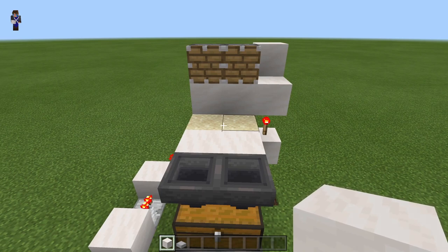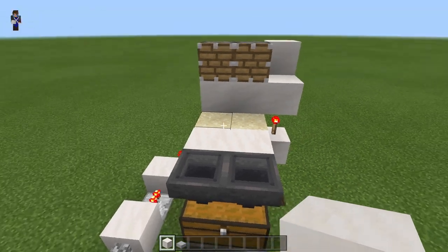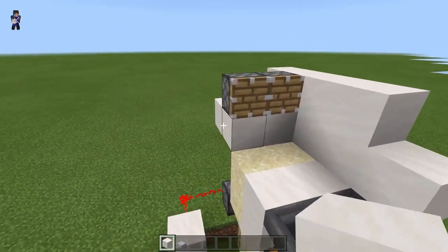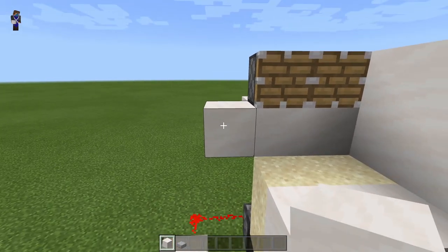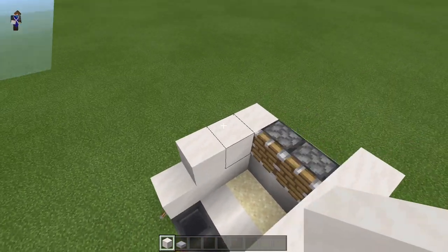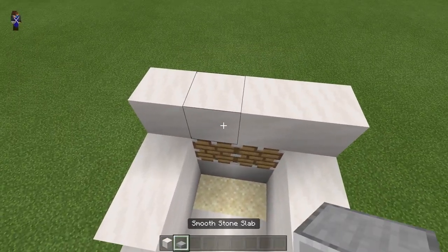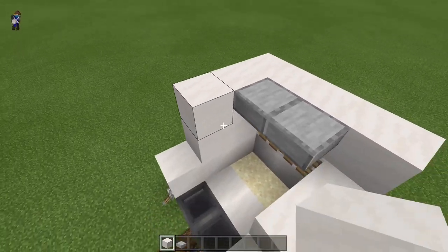Now enclose this area because we're placing water soon — if not enclosed properly the water will destroy our redstone below. On the right hand side place 3 building blocks and then place a row of 3 on top. Do the same on the opposite side: place a building block, bring it forward 3, and place a row of 3 on top. Add a roof with building blocks along here, and above the sand place 2 slabs, then place building blocks around the slabs.